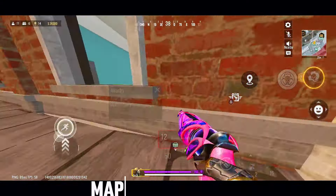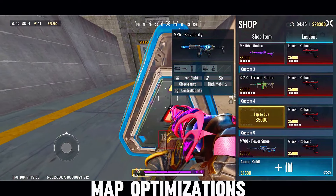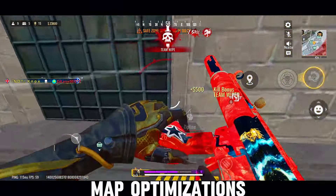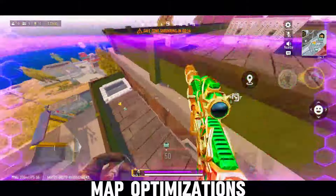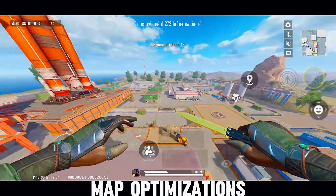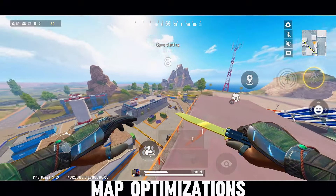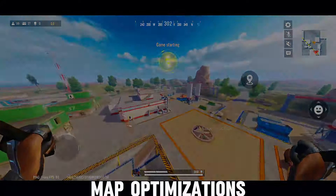Finally, let's talk about the map optimizations. The devs have made some key improvements to enhance your gameplay experience. Various bugs in Shutter Island and Deserted Valley have been fixed, and window accessibility has been optimized. They've also designated certain areas as outside the combat zone with a countdown alert to notify you when you're getting close, helping you avoid getting caught off guard by the shrinking play area. The lighting in Deserted Valley has also been enhanced for better visibility — you'll notice improved clarity and contrast, making it easier to spot enemies and navigate the terrain.